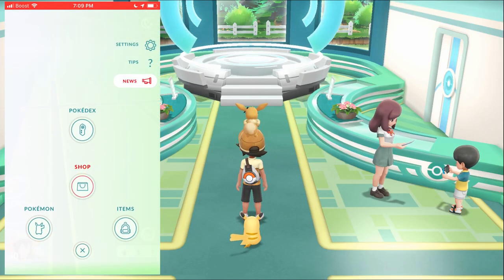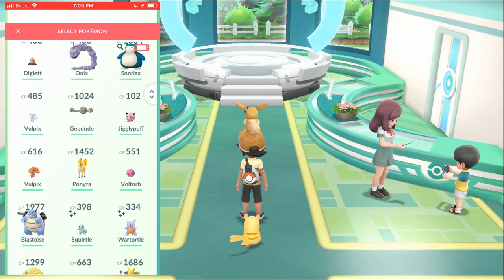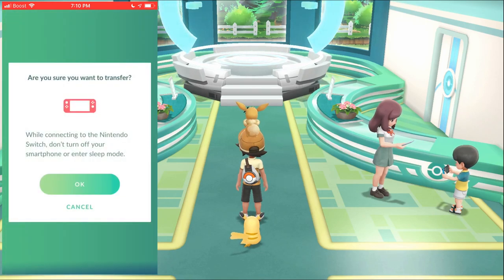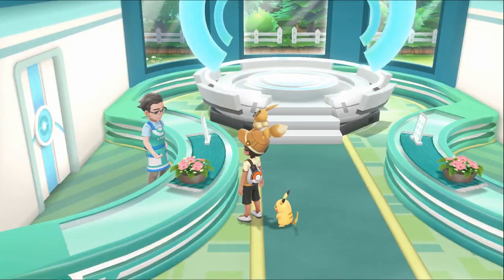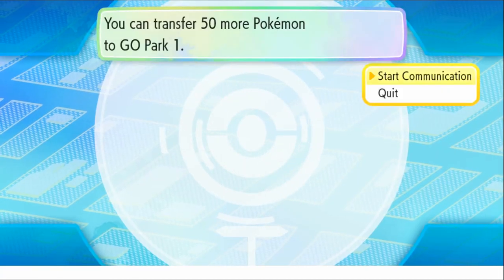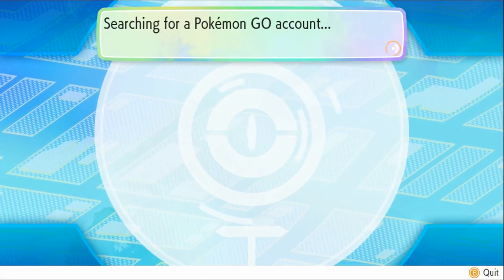That's step one. Now for step two: the transferring of the Pokémon. You'll see this little Switch icon at the top right of the Pokémon GO interface. I select my shiny Squirtle and Wartortle from the Pokémon GO Community Day event and hit transfer on those Pokémon. It searches for the Nintendo Switch. Make your way over to the clerk and tell them to bring your Pokémon. Keep in mind: 50 Pokémon per Go Park, and there are multiple Go Parks.